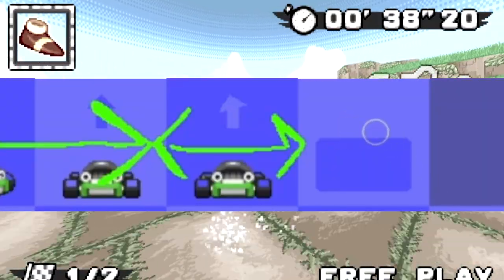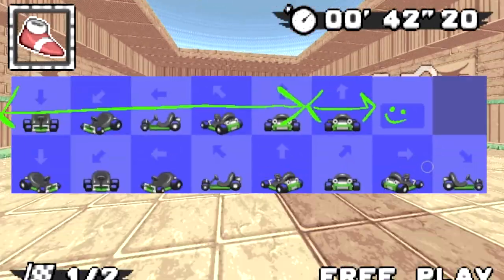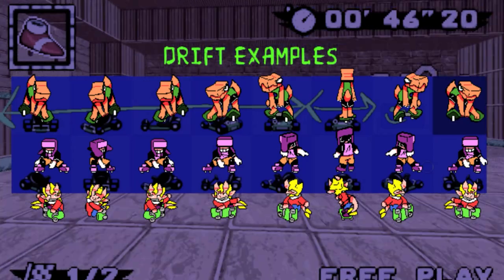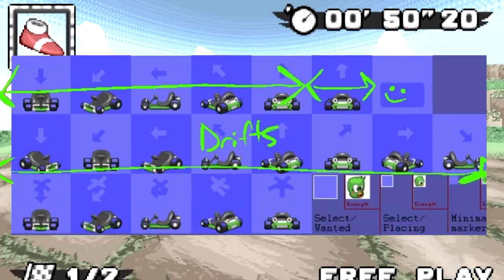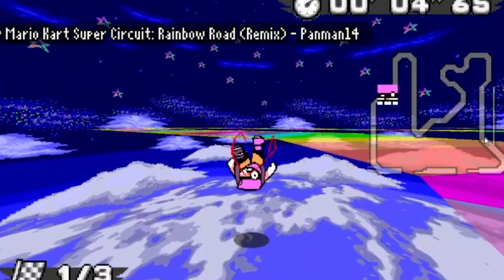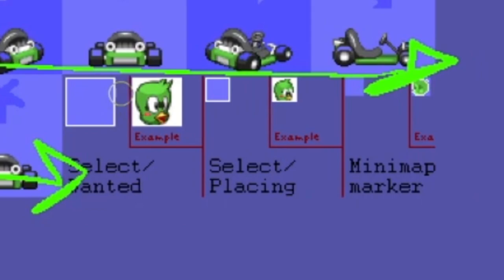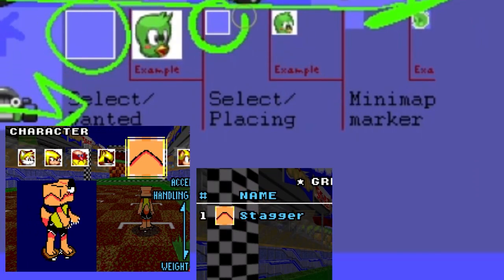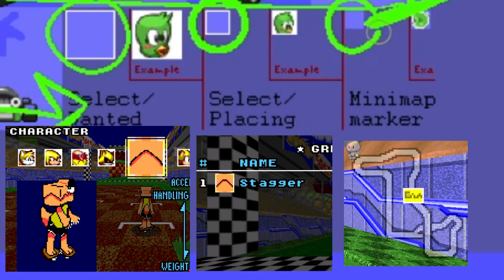The seventh sprite is the billboard sprite, which only appears when the character wins the race. The second row is entirely just the drifting sprites — these can be a tad confusing, but the best rule of thumb is to just mimic the direction that the cart is facing. The third row is wipeout sprites, like falling off the stage or taking damage. And finally, there are three tiny sprites: the first is the character's select icon, the second is what you'll see on lobbies and scoreboards, and the third is what you'll see on the minimap.